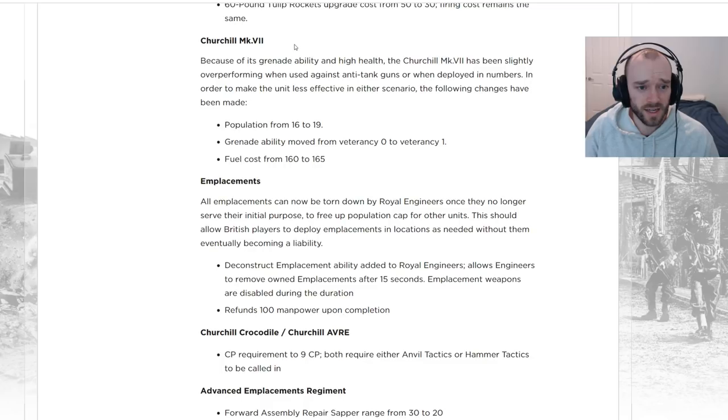The Churchill Mark 7 — the standard one from Anvil tech, not the Crocodile or Avre — has a few changes. Population is going up from 16 to 19; it was at 18 in a previous version of the mod, but it was still very strong at 18 in the balance preview invitational. Grenade ability is being moved from Vet 0 to Vet 1, making it a little less effective right out of the gate against things like anti-tank guns.